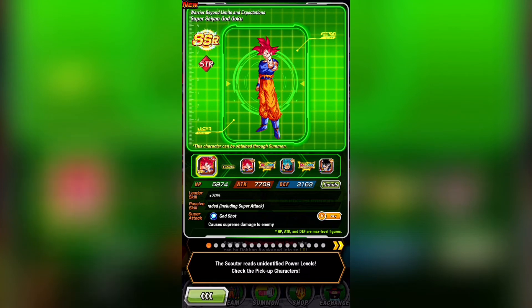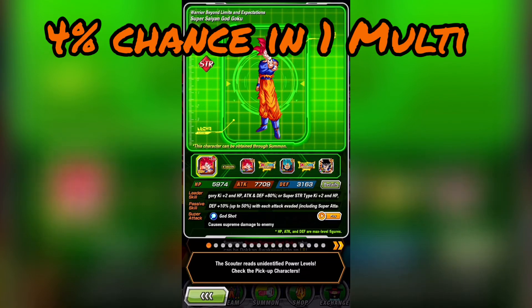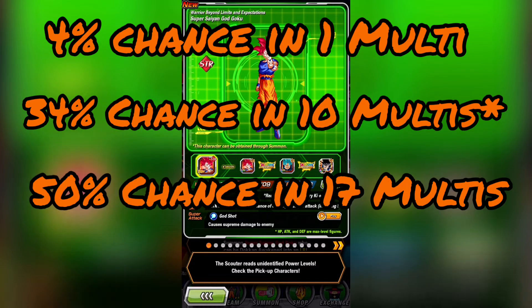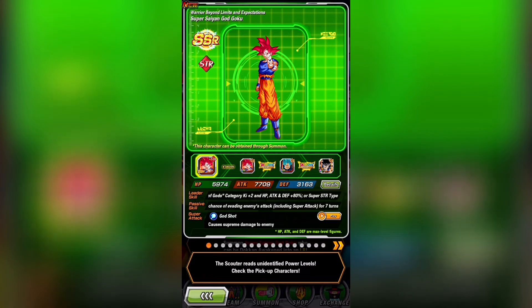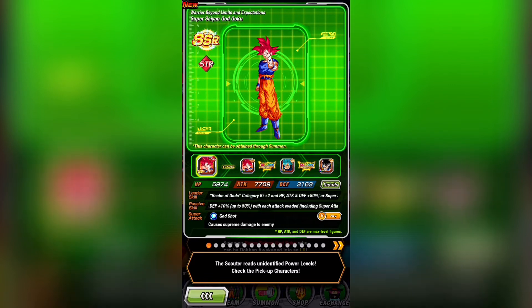12 SSRs makes it a lot less likely for you to actually pull him. You have about a 4% chance in one multi to pull Goku. 10 multis gives you a 30% chance, and to get that coin flip chance of 50% you need to do 17 multis — that's 850 stones. It costs 850 stones to get a coin flip chance on him. Now of course there are other unfeatured LRs, but if your goal is to get any LR there are way better banners for it. If you're summoning on this it's because of how hype UI Goku is, but value wise this banner is terrible.